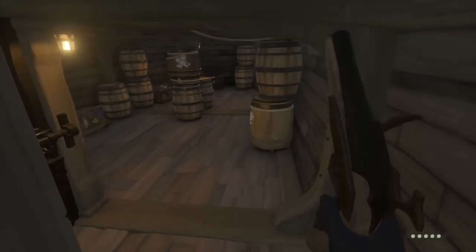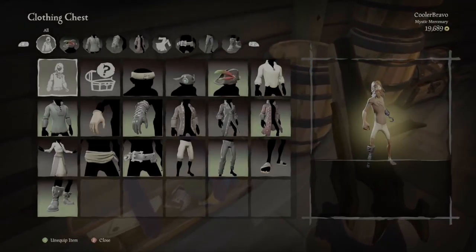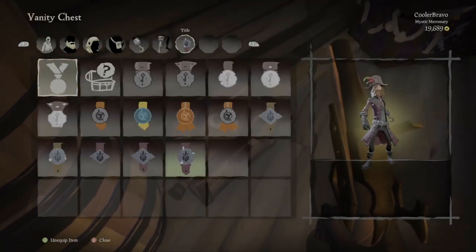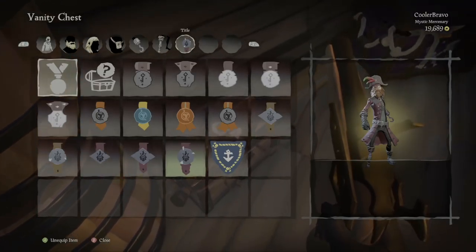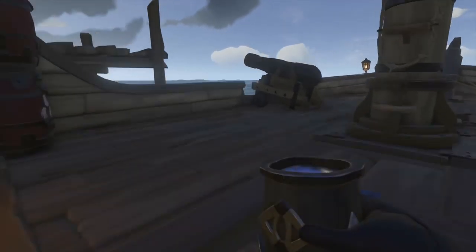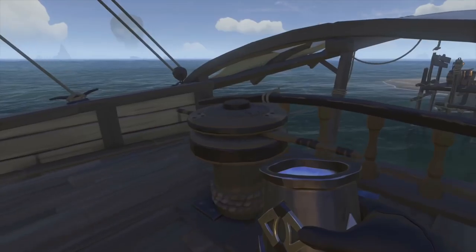Now I'll give you a quick overview of the ship itself. On the bottom deck of the sloop you have your clothing chest, where you can equip clothing items you own — scroll through to choose a new hat, coat, or gloves. You also have your vanity chest, which lets you equip different beards, hooks, peg legs, or titles you've earned on your voyages. Lastly on the bottom deck is your equipment chest, where you can equip different shovels, buckets, compasses, and musical instruments. There's also a grog tankard to refill your cup.